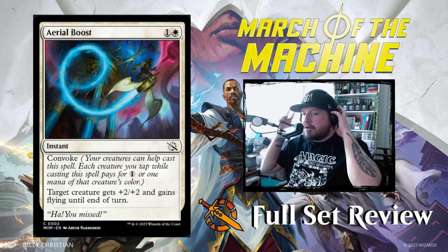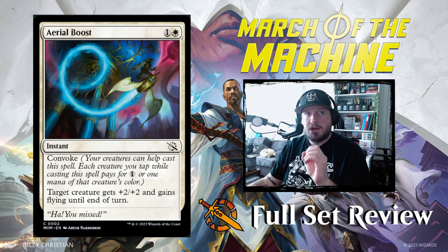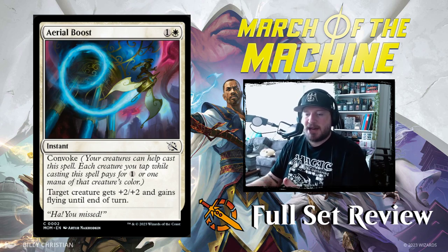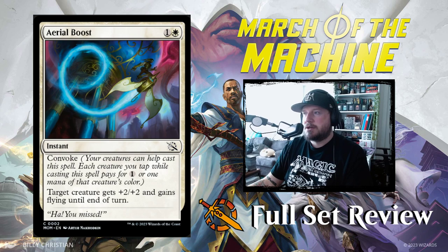Our first card is Aerial Boost. It's one and a white for an instant with Convoke — a returning mechanic for March of the Machine. Your creatures can help cast the spell; each creature you tap while casting pays for one colorless or one mana of that creature's color. This instant gives target creature +2/+2 and gains flying until end of turn. Nice little combat trick.